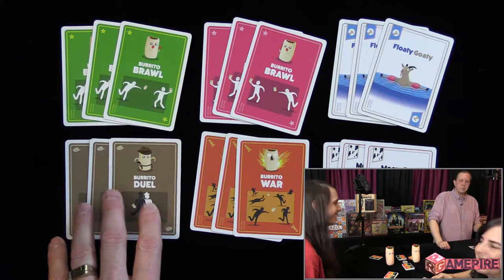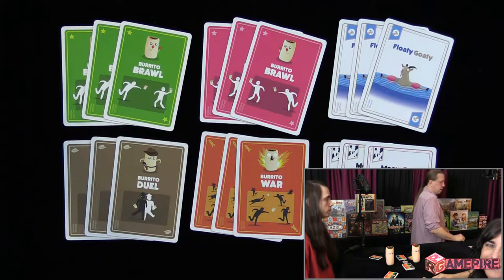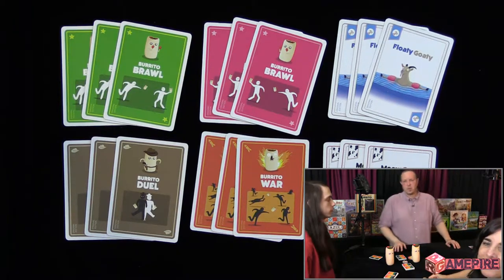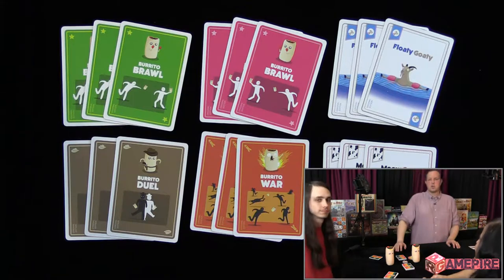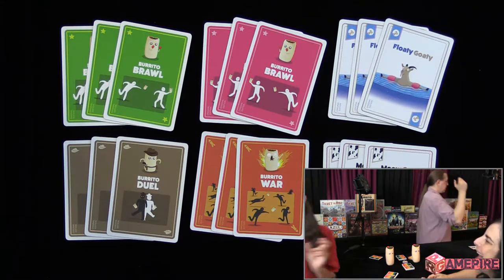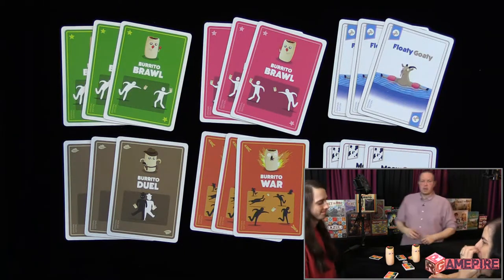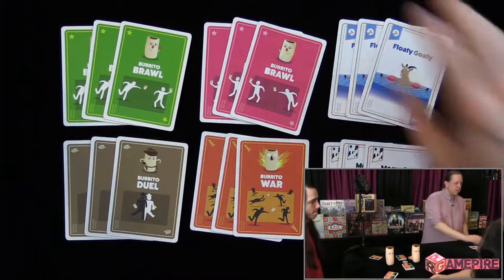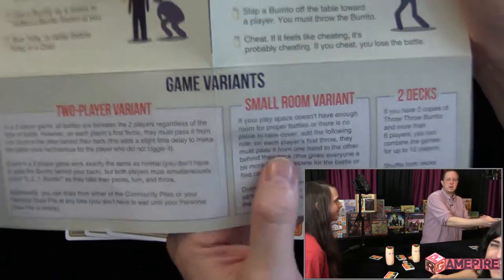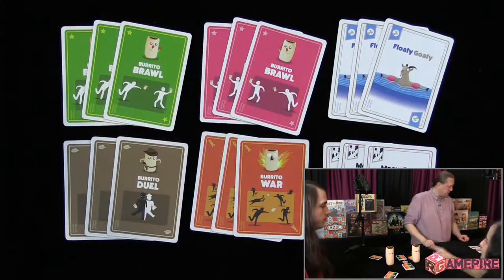In a burrito duel, we'll line up back to back, count three, two, one burrito, and try to hit each other. In a small room you have to switch hands, so we're going to do that — start with right hand, three, two, one burrito, switch hands, then throw it.